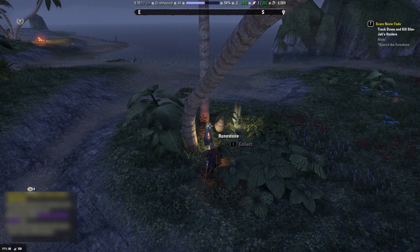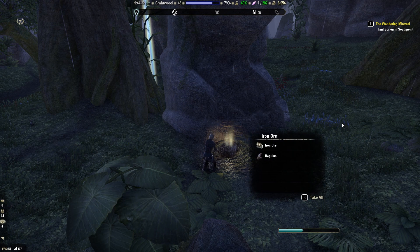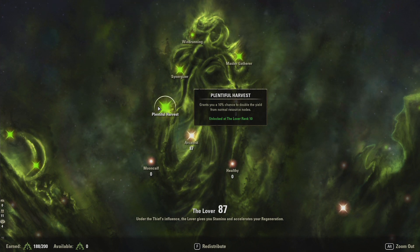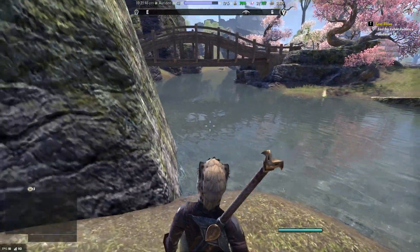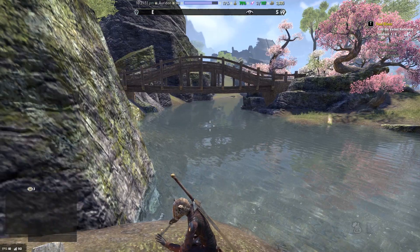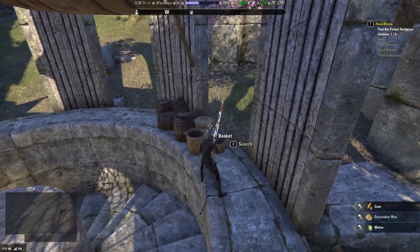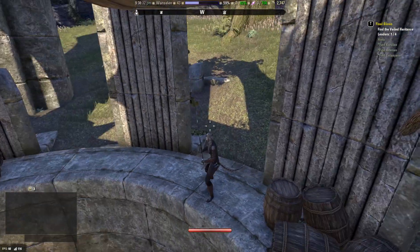Mundane rune are found when harvesting enchanting rune nodes, and regulus when you are harvesting all those ore nodes. Something I've also noticed throughout my first week of having this update on live is that the Plentiful Harvest champion point passive absolutely helps with finding the new resources — it's awesome. Normally you only have a rare chance of a resource node dropping one of these new ingredients, but with Plentiful Harvest I found I was often getting two of the new ingredients from one resource node.